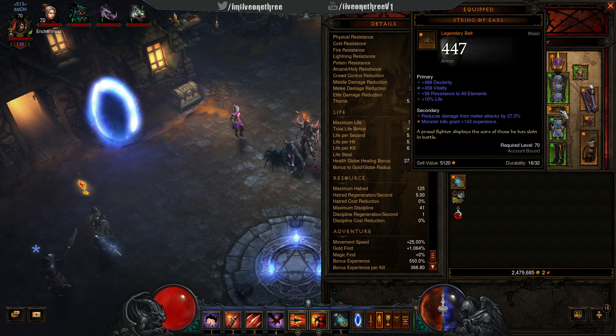The new belt I definitely need to get. This belt is very good for survivability, which is definitely something you need when getting into the higher greater rifts. But I would really like to get that elusive Witching Hour.